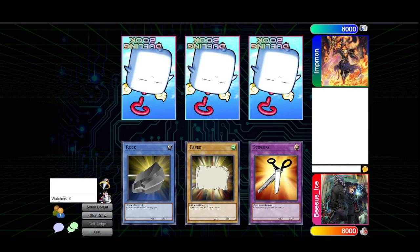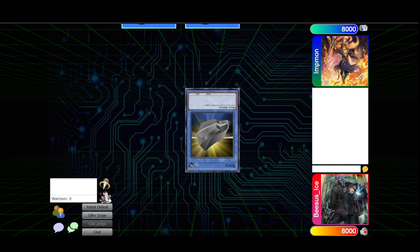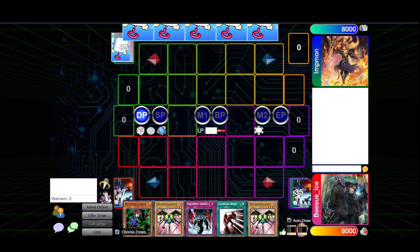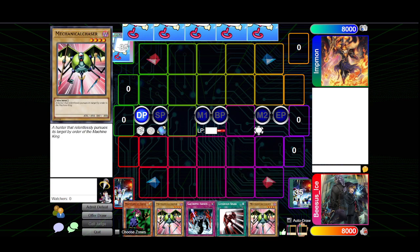All right, YouTube, we are back. Cyber End Dragon has encroached upon Goblin King's territory. You got the first turn draw. I set one and pass.